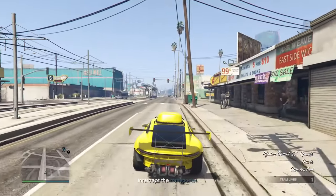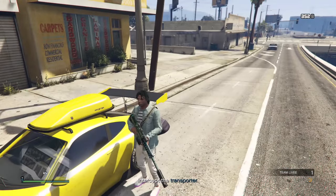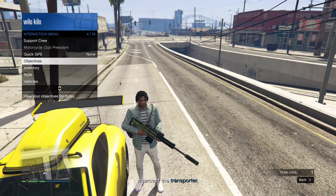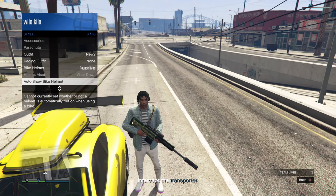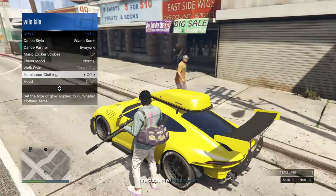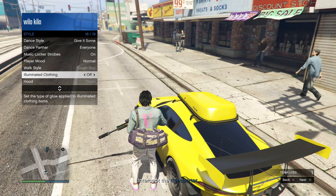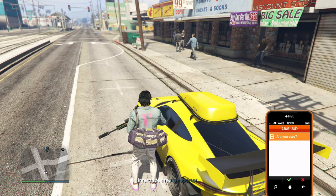Once you start the job, pull over, then whip out your interaction menu. Scroll all the way down to style, then scroll all the way down to illuminated clothing. Scroll through illuminated clothing for 15 to 20 seconds. Once that 15 to 20 seconds is over, quit the job.